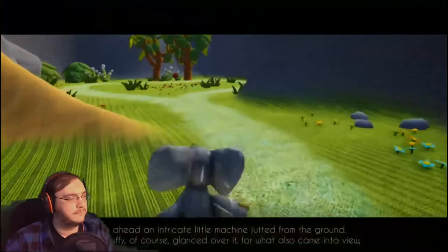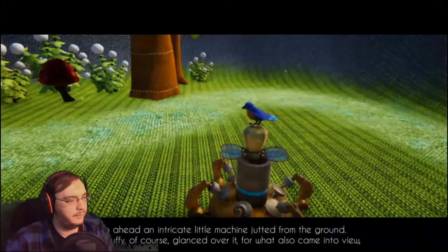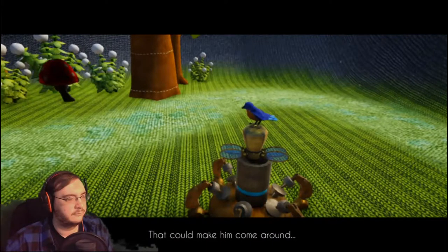Up ahead, an intricate little machine jutted from the ground, but Stuffy glanced over it — for what also came into view was a pretty little bird, all colorful and blue. Yes, Stuffy, go ahead, frolic, make some sound — that could make him come around. That sounds like a terrible idea.